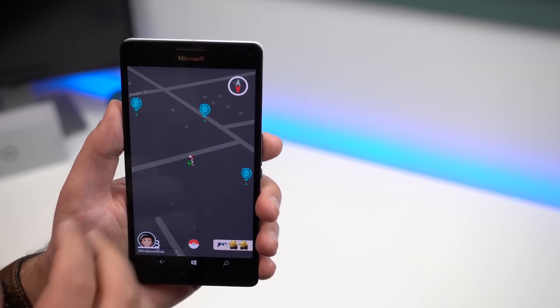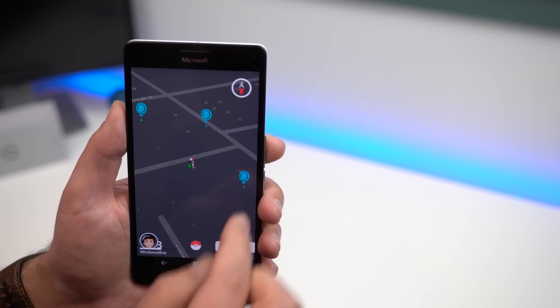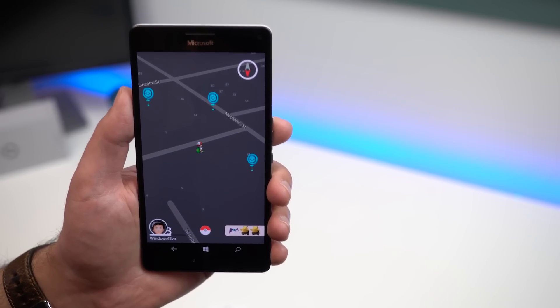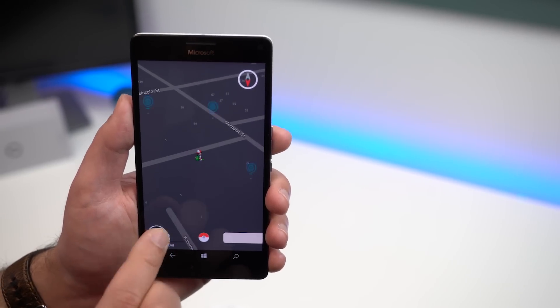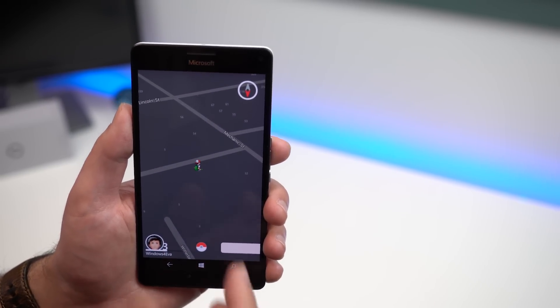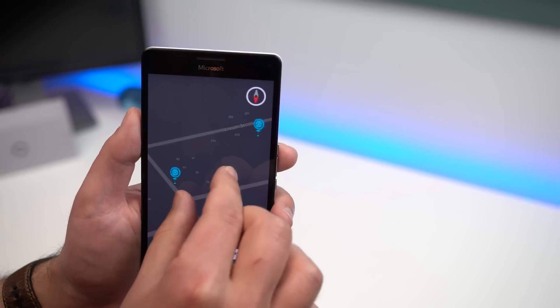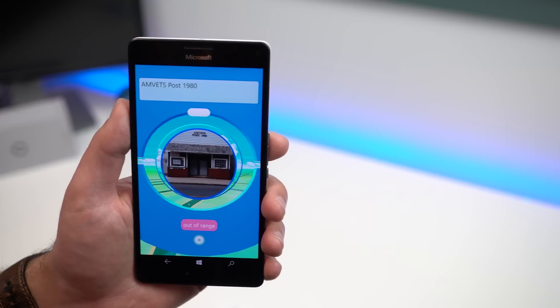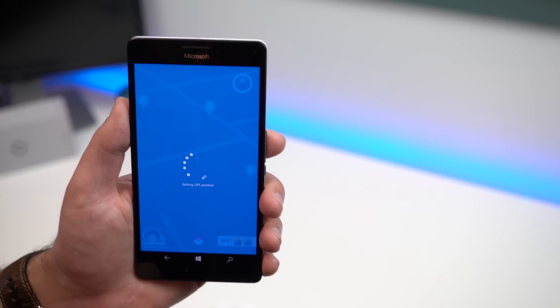There are no gyms yet available. You can't see lures, and when you tap the Pokéball down here, you don't get all the accessories and shop and all the other benefits. Tapping your profile also doesn't do anything yet, so it's fairly limited right now, but you can see stops in the area. If you try to spin it, it'll say out of range, so you don't see your range on the map itself yet.